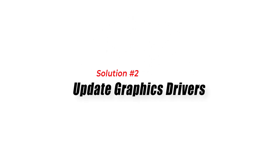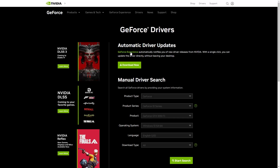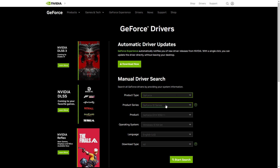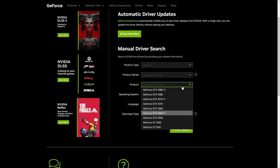Solution 2: Update Graphics Drivers. Updating your graphics drivers can often fix crashing issues in games. To fix this issue, you should update your graphics card drivers to the latest version. You can do this by visiting the website of your graphics card manufacturer and downloading the latest driver for your card.